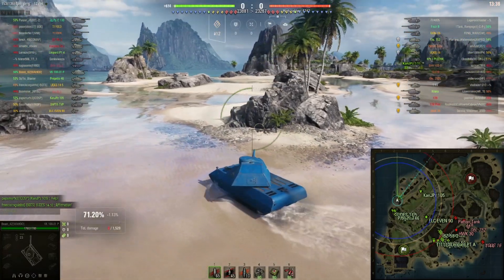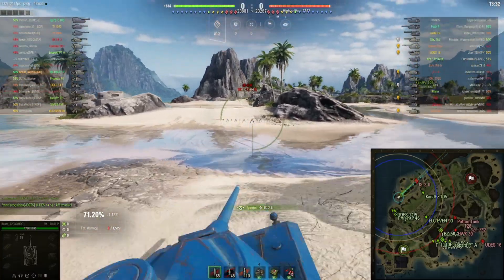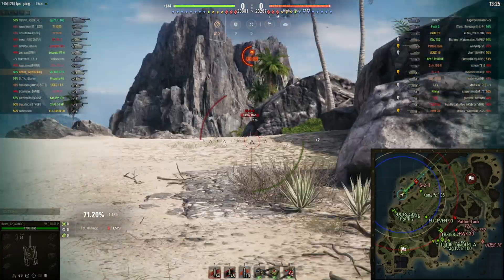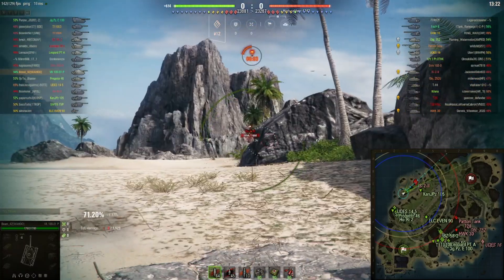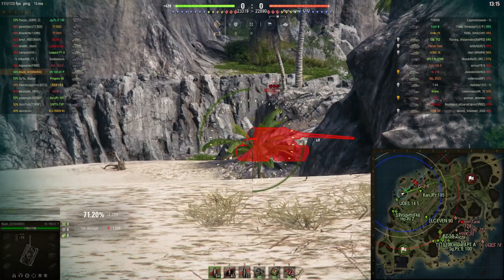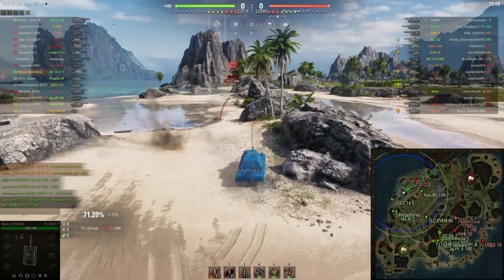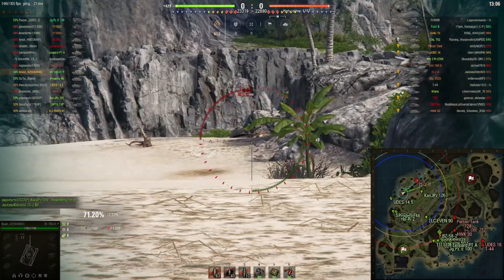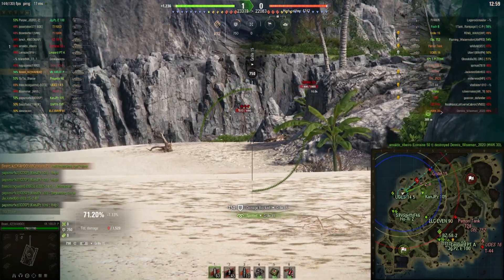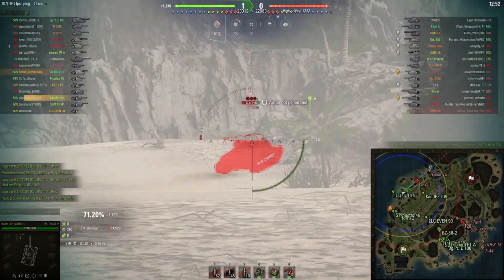A few things you'll notice: my equipment setup is the turbo and the rotation device to more easily rearrange my tank, in case I need to block something and make it more difficult for enemies to penetrate. I also have a rammer to deal damage, because last time I was able to get the blocking but couldn't get 3,000 damage. You have to be able to deal damage too — you can't just bounce shots. The 6,000 blocking is probably the hardest part, but neglecting the damage will also prevent completion.